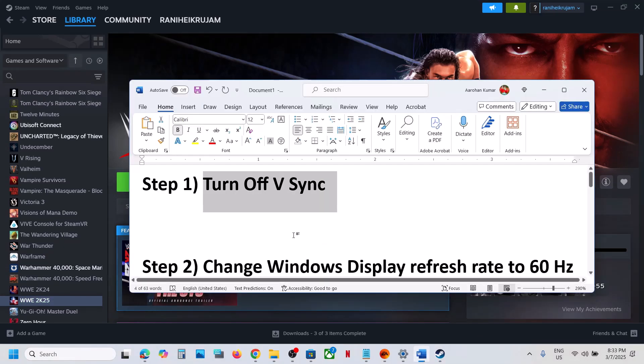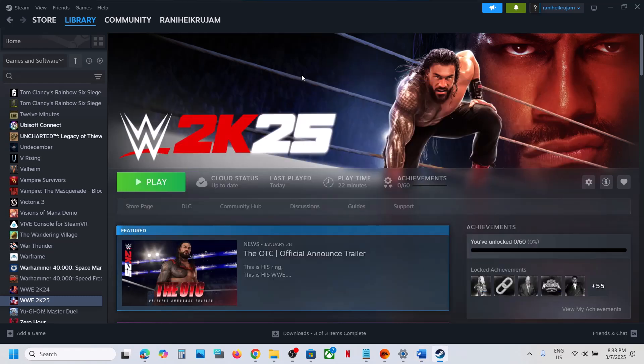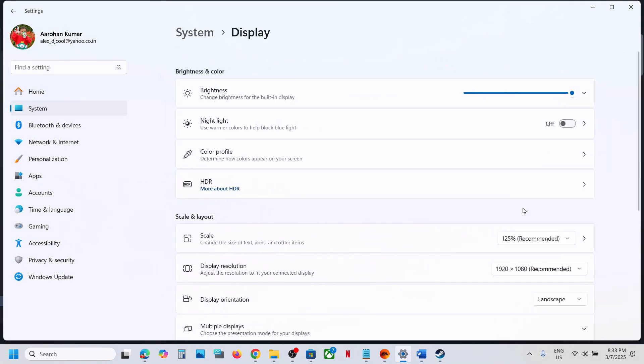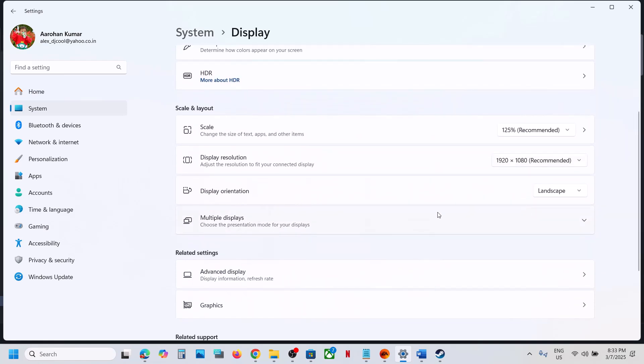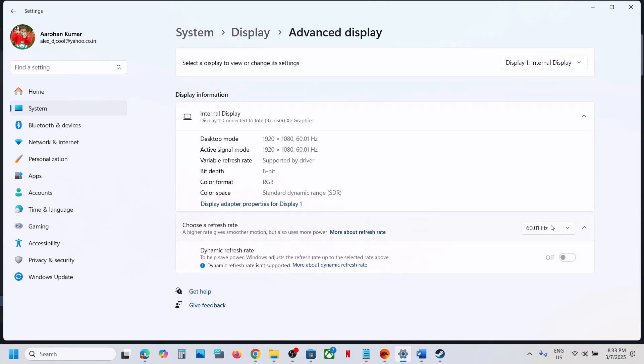The next step is to change the Windows display refresh rate to 60Hz. For this, open Windows Settings, go to System, go to Display, then go to Advanced Display. Over here you can select 60Hz and then check.